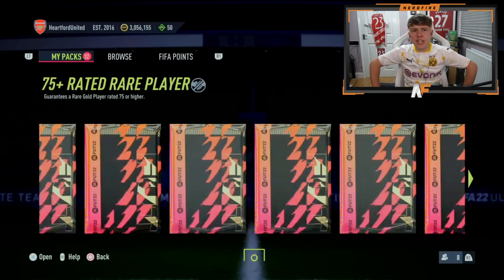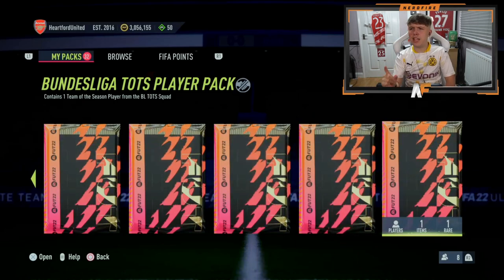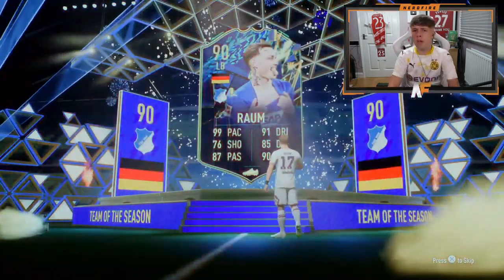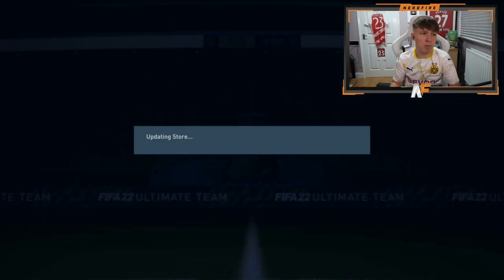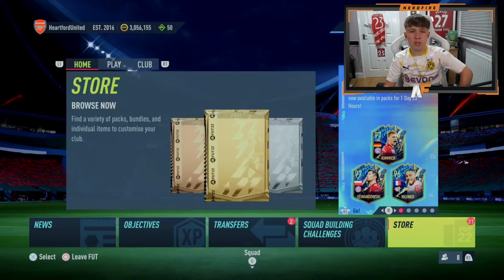Shout out to Zlitz for his Bundesliga pack — he's already got a red Haaland, so we don't want to see Haaland here. He also has Team of the Year Lewandowski. Anyways, who do we see? Germany. First German — it's the left-back, 99 pace, Rahm. However you pronounce his name. Good card, strong link to Sula if you can pick the objective. He is a whopping 35k, so not the greatest.